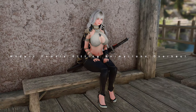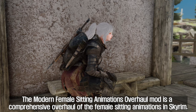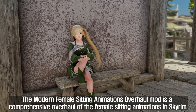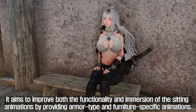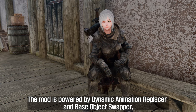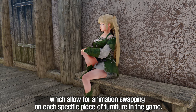The third mod I will introduce to you is Modern Female Sitting Animations Overhaul. The Modern Female Sitting Animations Overhaul mod is a comprehensive overhaul of the female sitting animations in Skyrim. It aims to improve both the functionality and immersion of the sitting animations by providing armor type and furniture specific animations. The mod is powered by Dynamic Animation Replacer and Base Object Swapper, which allow for animation swapping on each specific piece of furniture in the game.